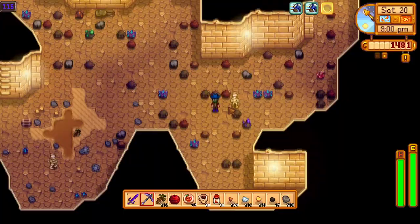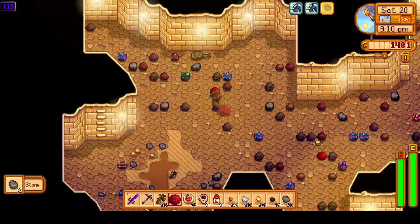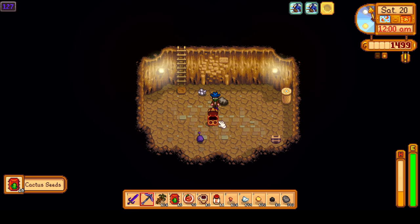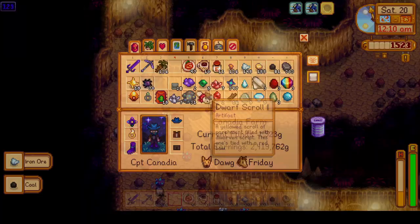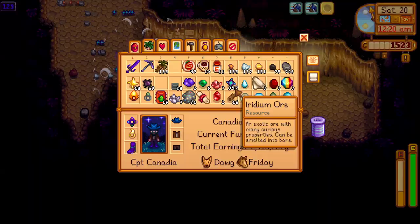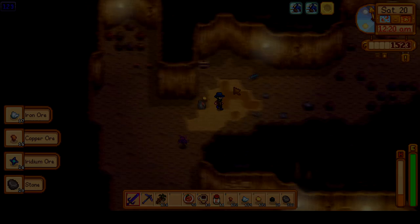We've made it down to floor 115, and it is my favorite type of floor — they always have so many iridium nodes. Moving on, we make it to a treasure floor at floor 127 and get 15 cactus seeds, which aren't going to be too useful since we can just forage cactus fruit from the desert — but maybe we'll use some garden pots and plant some inside. We're going to keep continuing downward, basically blowing up tons of iridium ore, and we'll just keep doing that. That'll put us at the end of this day and the end of this video.